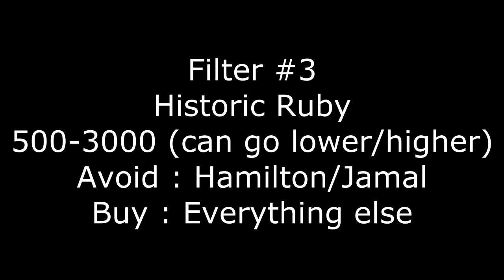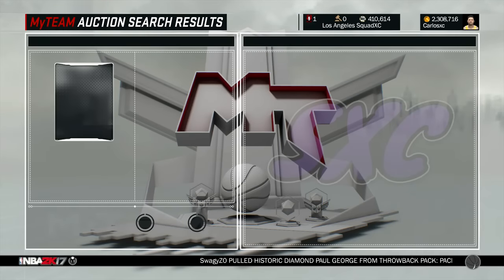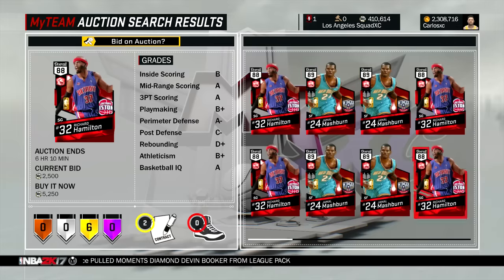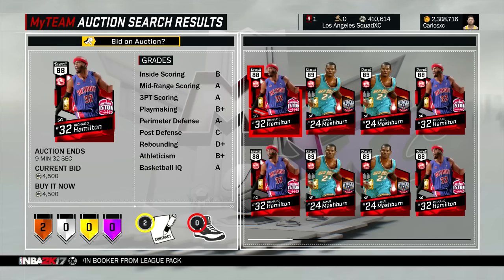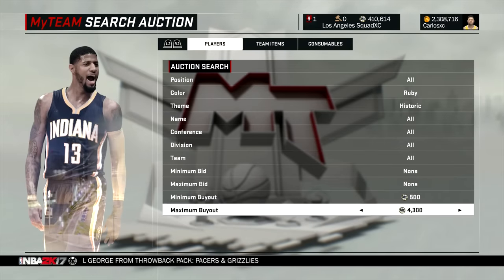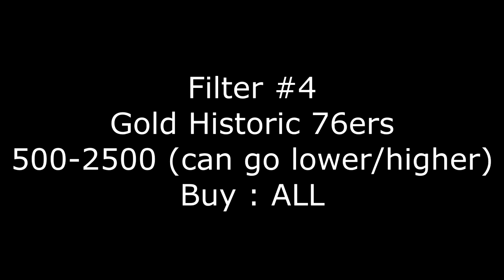Here we have one of the most common and popular filters in 2K17 right now — the Ruby Historic filter. The best time to use it is when new TBT packs drop, because everybody's going to be ripping packs. The filter is simple: Ruby Historic, 500 minimum to about 3000 maximum. Buy any card that pops up right away. However, there are two players you don't want to buy: Hamilton and Jamal. On average these cards go for about 10,000 MT, and some go for 100,000 MT — you can find those for under 2000 or even under 1000 MT. There will be a lot of competition, but if you're fast enough, you'll make a lot of MT.